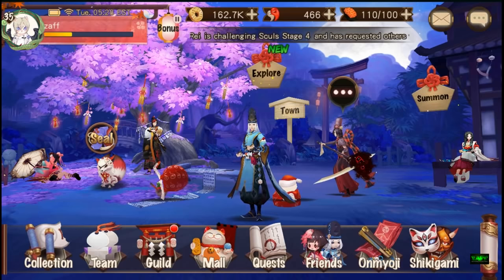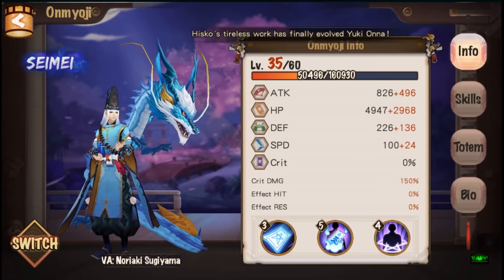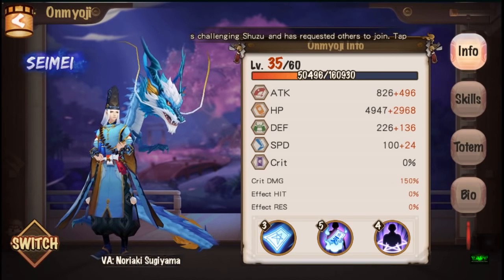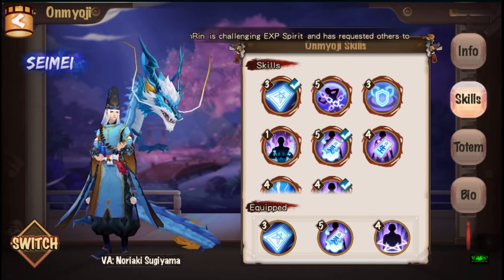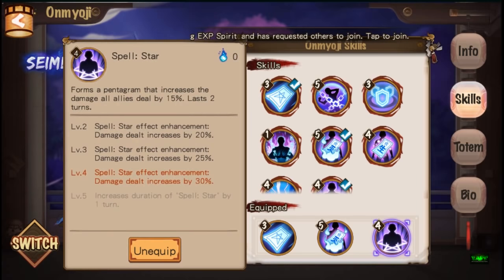The first thing you want to do is change your Onmyoji. I'll be using Seime. The guide also tells you that you can use a high level Kagura, but I don't have a high level Kagura or the totem yet, so I'll be using Seime. You want to give him Spell Star, which is an attack buff that increases the damage dealt by all allies. I have it skilled up, so damage dealt is increased by 30 percent.